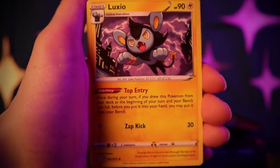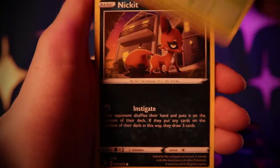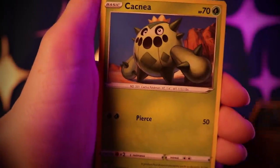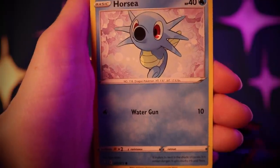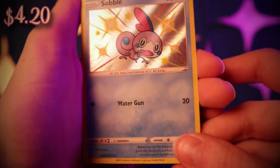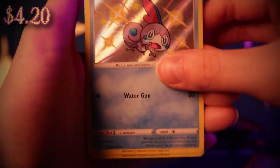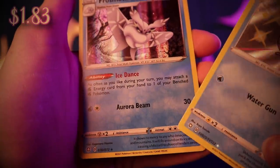Thwackey, Alexio, Rowlet, Nickit, Shinx, Cacnea, Horsea. A shiny Sobble with Water Gun — cute! And a Frostlass with Ice Dance: as often as you like during your turn, you may attach a Water Energy card from your hand to one of your benched Pokémon.